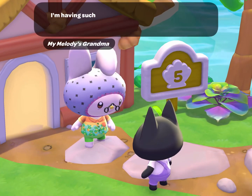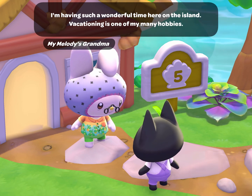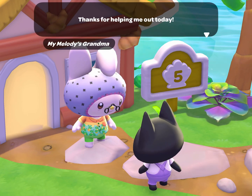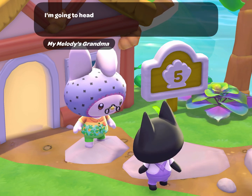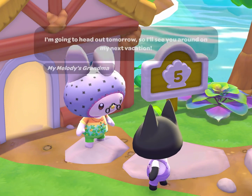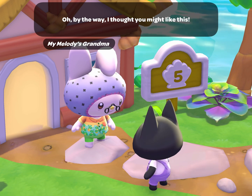This is how to unlock My Melody's Grandma as a visitor in Hello Kitty Island Adventure. My Melody's Grandma has many hobbies and her wisdom knows no bounds. In order to grow your friendship with her and make her a permanent resident on your island, you will want to do the daily tasks that she has requested for you each time she comes to visit.